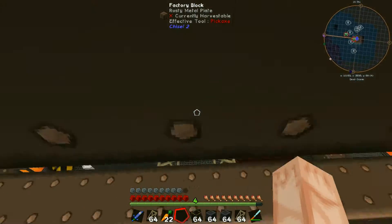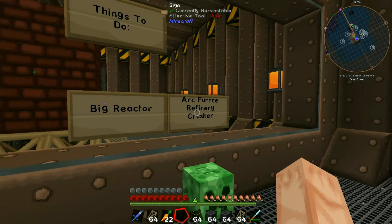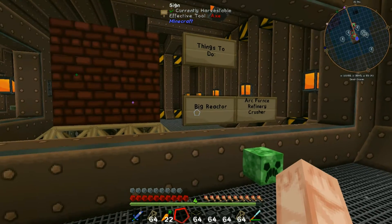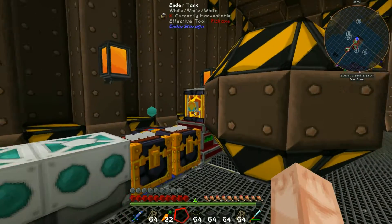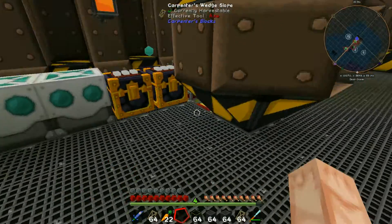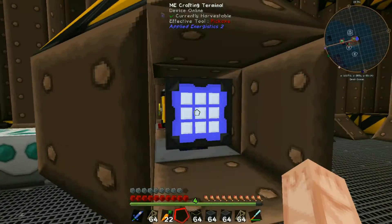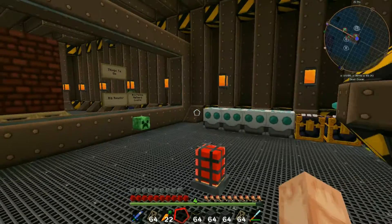Instead of trying to build the arc furnace, the refinery, and the crusher today, I figured we might focus on building the big reactor because I want the big reactor to run the quarry and the ME systems - so I don't have to rely on lava and a lava generator to run everything. We're going to get to ME crafting terminals, more ME stuff, a bunch of connections and ports, so we need more ME controllers.